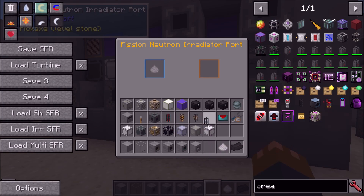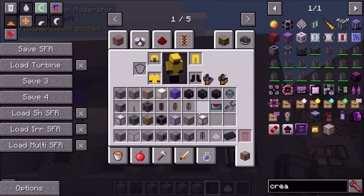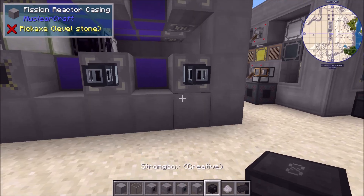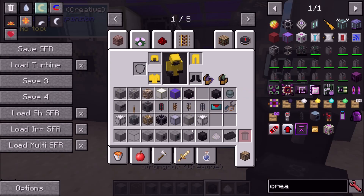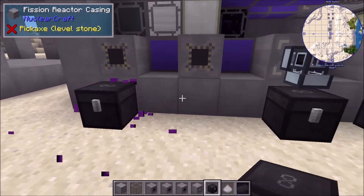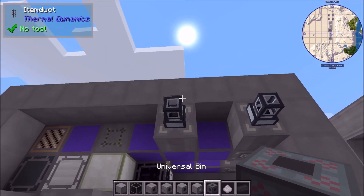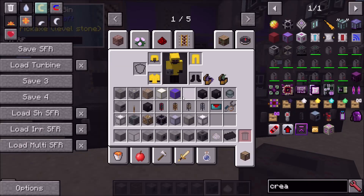Let's get our item ducts sorted out — one there, one there, one there, one there, one there. Strong boxes: this is our thorium, bismuth is this one, and our MOX is here. Then let's get our bins just to get rid of them — usually you'd obviously do stuff with them, but here I'm just getting rid of it.